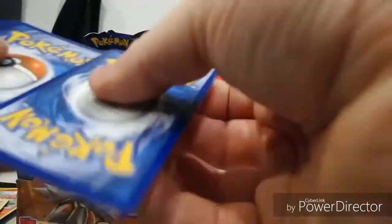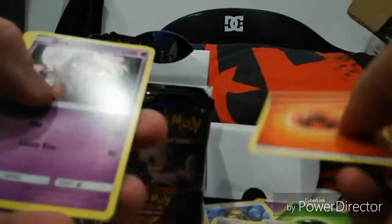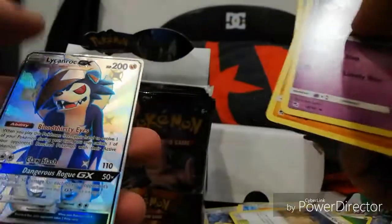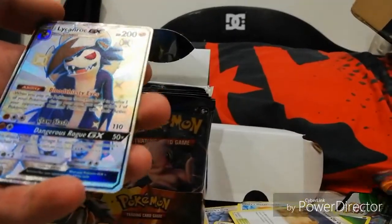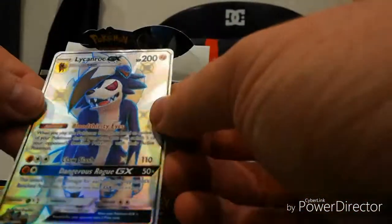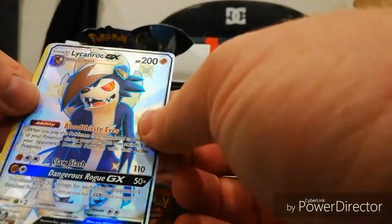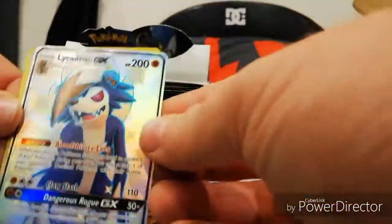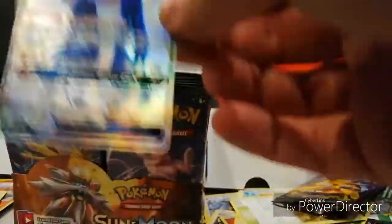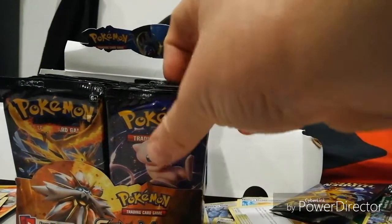No white card there. We have energy, Jinx, Misty, Determination, box, Pewter Gym, Cubone, Geodude, Jigglypuff, Staryu, Ekans. Oh look at that - Lycanroc! Look at that gorgeous full art GX Lycanroc! And we have box training. Look at that beauty. These cards are going to be good, I just knew it.